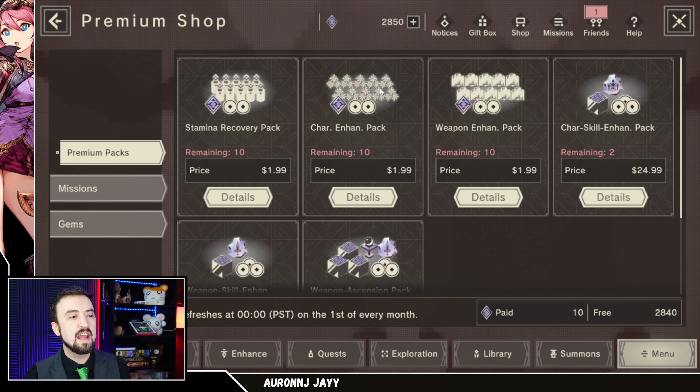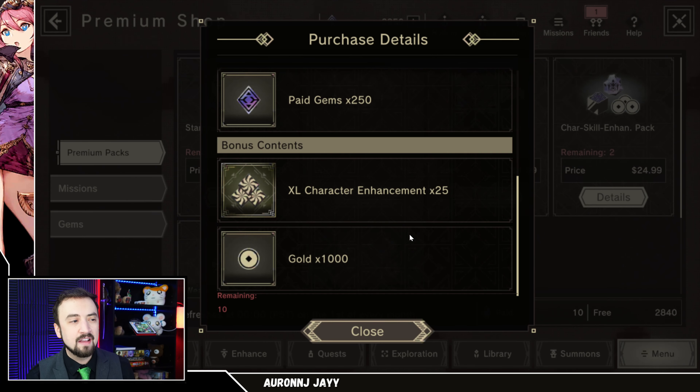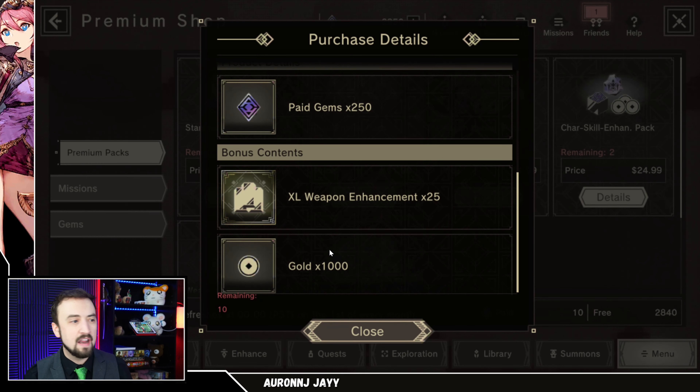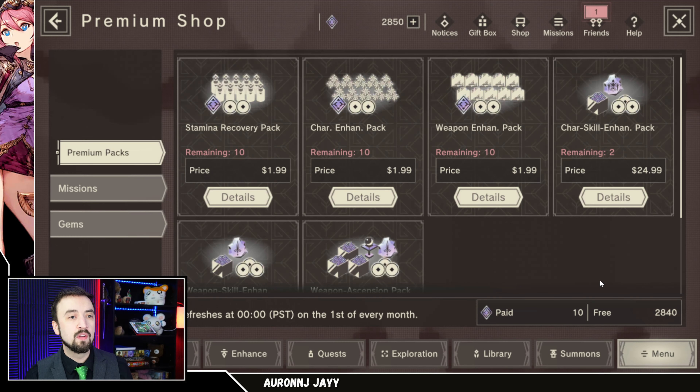I don't like the character enhancing and weapon enhancing packs. Again, it's 250 paid gems, but you're getting 25 XL character enhancements and 1,000 gold — that's not worth it in my opinion. Same thing with the weapon pack: 25 XL weapon enhancements. I'd stay away from these. The stamina recovery pack is really the only one of those cheap ones that I like.